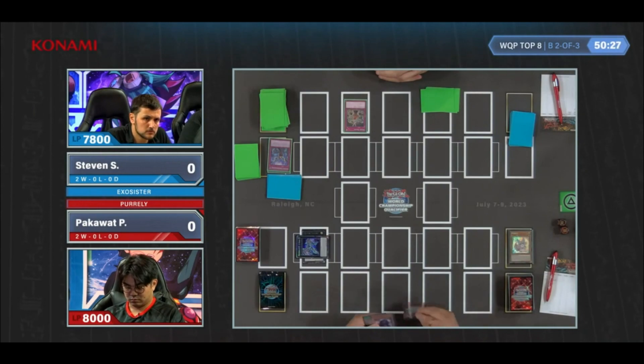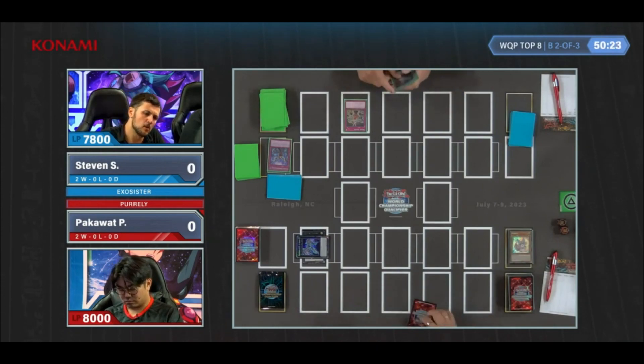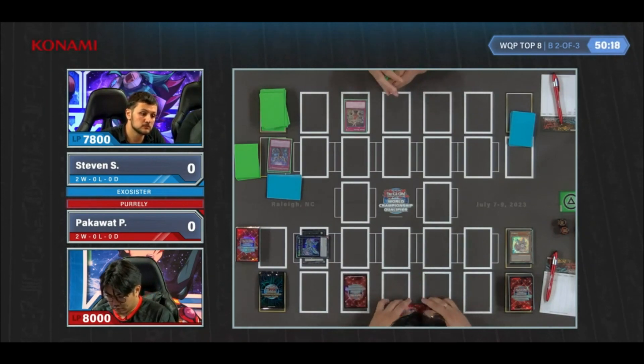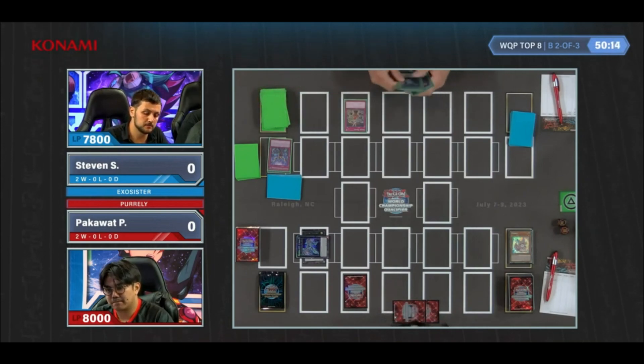We'll see if Pac sets something to maybe try to bait him into destroying something and allowing Zeus to get another material that way. I think it's going to be pretty difficult, considering most Exorcister cards mainly focus on banishing cards, so I don't know if that Zeus is going to be able to gain the additional material. Pac sets a card in the Gozen zone, trying to represent Infinite Impermanence.